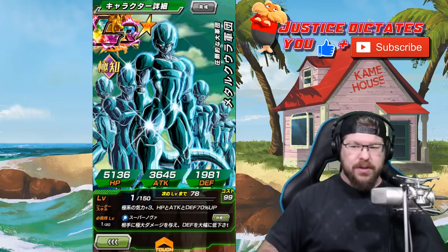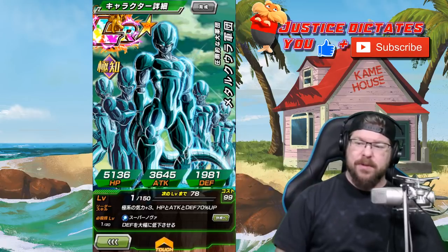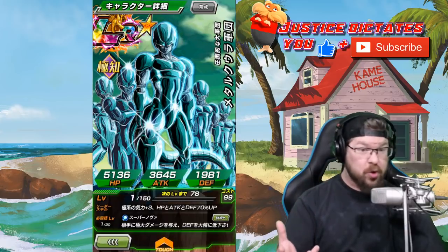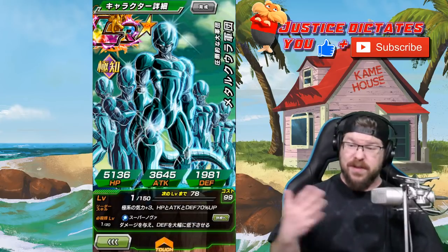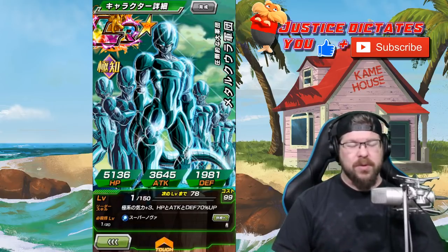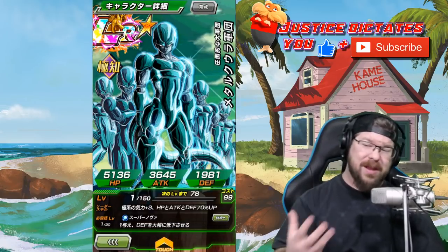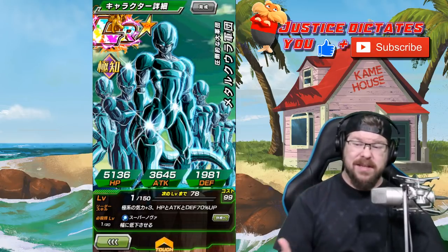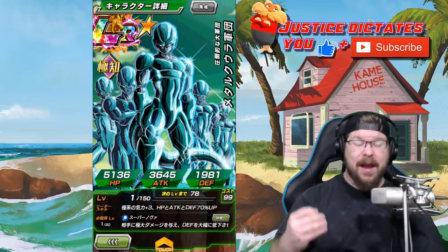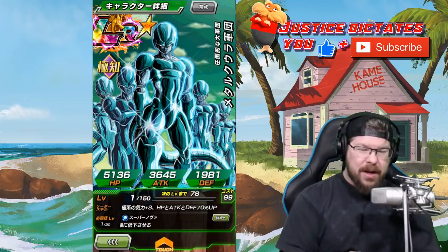I've talked about his stats before, so I'll just go over them in vague detail. Extreme Class, keepless, HP, attack, and defense 70%. He's not the greatest leader in history, but he's a good sub-leader for Battlefield itself. Super Attack: Colossal Damage to the enemy and Greatly Lowers Defense. The 18-key is Mega Colossal and raises Extreme Class Allies' Attack by 30% for one turn.